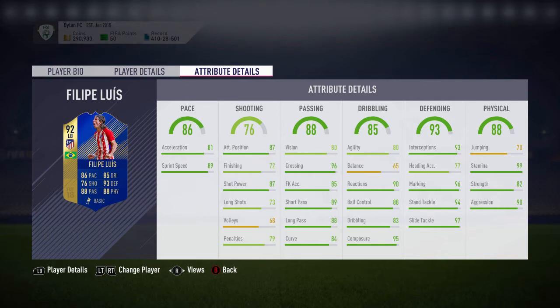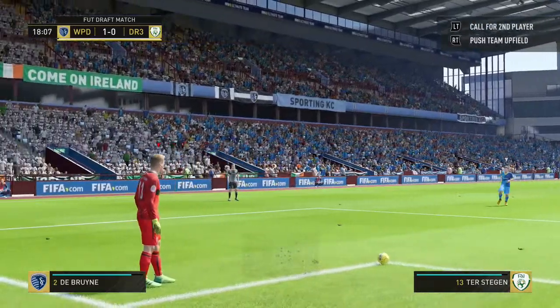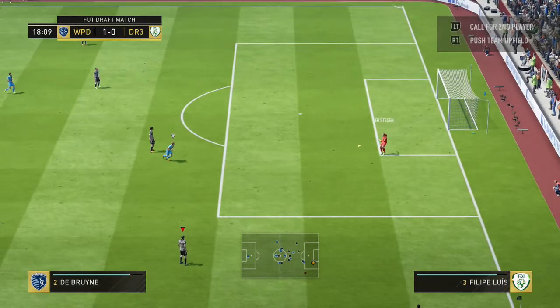87 attacking position, 87 shot power, 88 passing, 80 vision, 96 crossing — that's what I like to see in my left back. 89 short pass, 88 long pass, 84 curve, 95 composure, 83 dribbling, 88 ball control, 90 reactions, 97 slide tackle, 94 stand tackle, 96 marking, 93 interceptions, 82 strength, and 99 stamina. That is what I like to see in my left back — to bomb up and down that line.